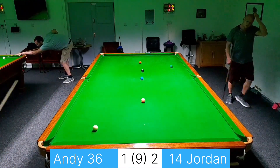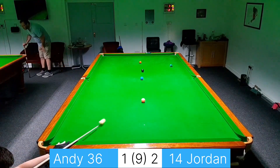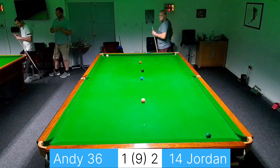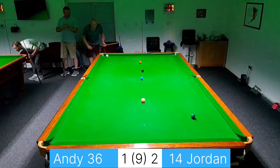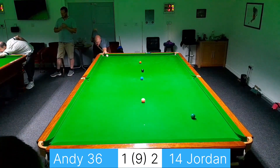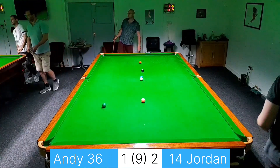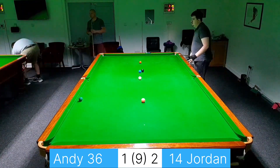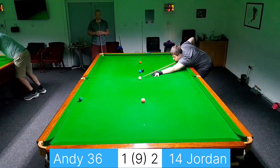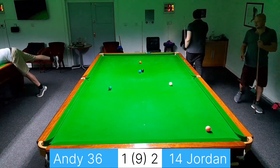Trying to cover the green with the pink but didn't push the white over near enough to the middle of the table. Is Jordan going to get me behind the brown? I think I can get past the blue — might even be able to get the potting angle — no, not quite. At least the green has gone safe as it's come up the table.